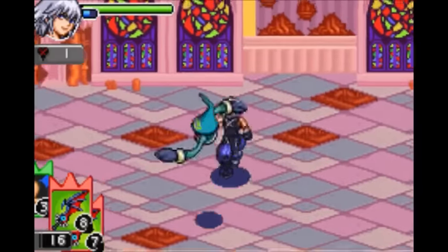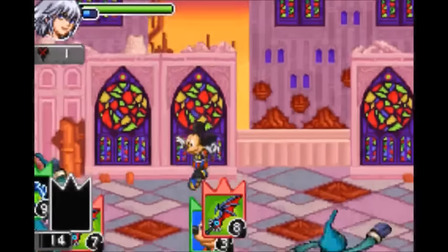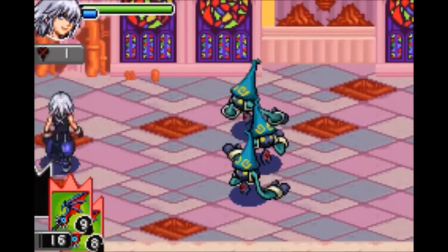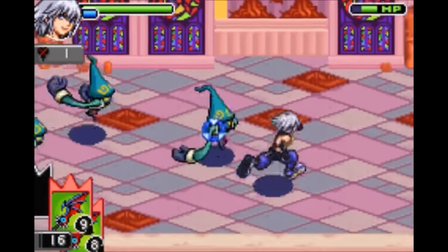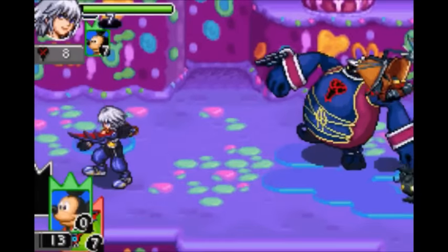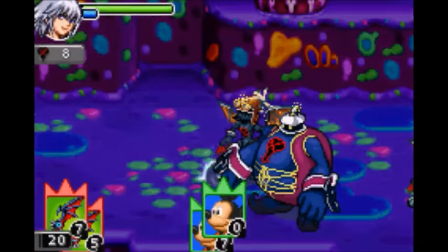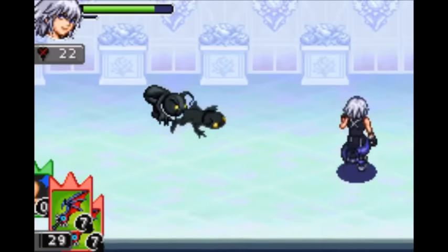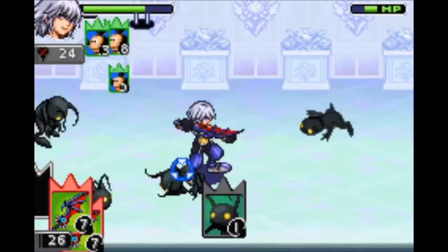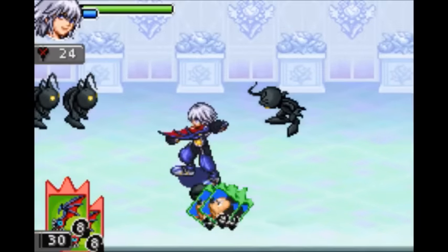Next is Riku's exclusive friend card, Mickey. When you summon him, he will damage all enemies, send them flying, stun them, heal you, and reload all your cards. This is a really good one. Mickey Mouse Miracle Level 2 requires two Mickey cards — on top of all those effects, he will heal you for even more and deal even more damage. Mickey Mouse Miracle Level 3 requires three Mickey cards — it's pretty much identical, although it does more damage and heals you for more.